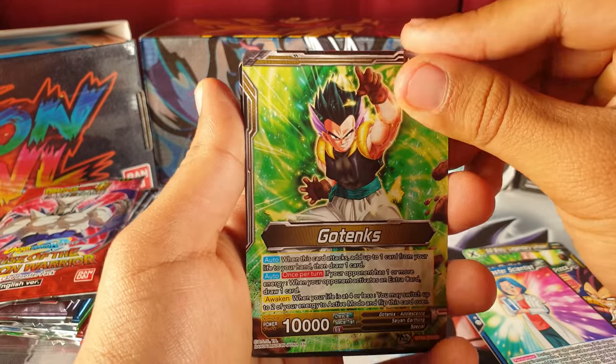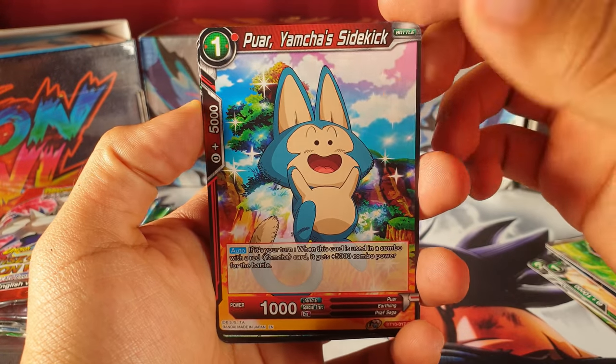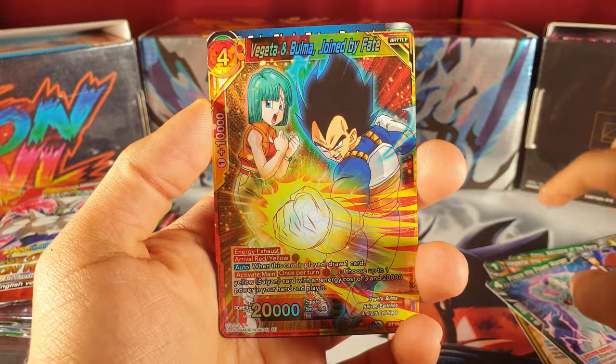Look at that Super Saiyan Gotenks — that guy's amazing. He's a really amazing leader. I can't wait to make a deck with him. Oh, you like Yamcha's sidekick? Ginyu, Vegeta, Frieza the Power Monger.